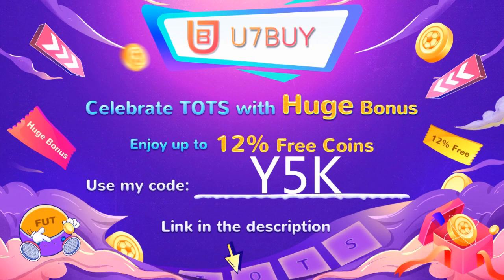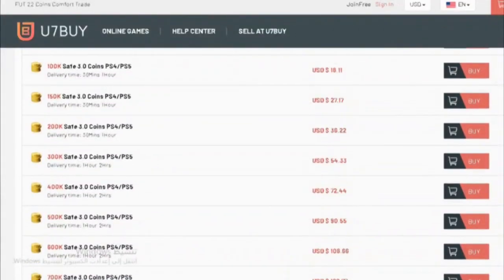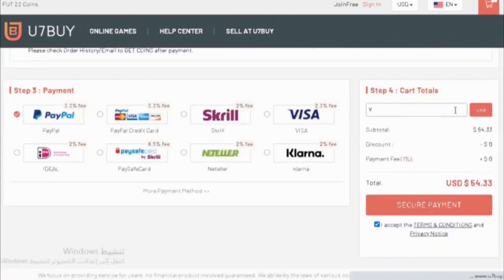If you are looking to buy FIFA 22 coins or gaming stuff, check out U7Buy for the cheapest prices out there, fast delivery, safe. Use the code Y5K to get yourself up to eight percent off. Link in the description.